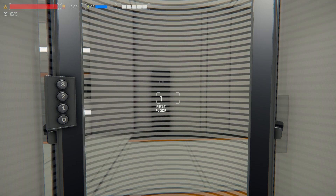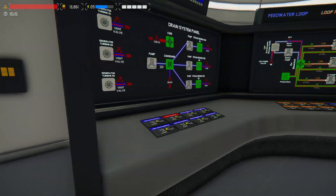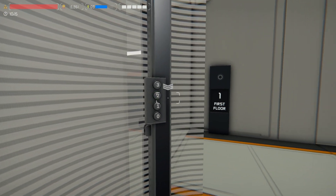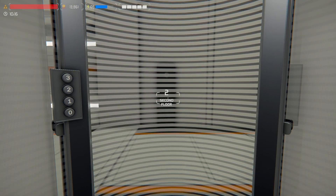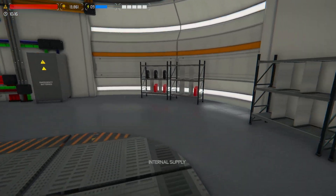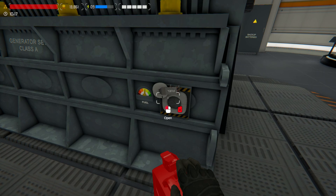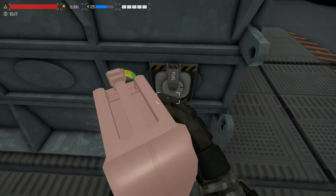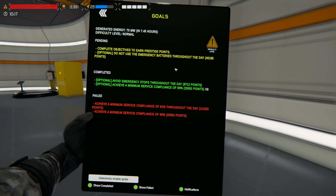It might be an idea to check the fuel on our generator upstairs very quickly. Yep, need just a little bit but that's alright. We're still waiting for the ion cleaning pump itself to power down further. I'll top this up because we do have that objective to not use any emergency batteries throughout the day, so I don't want my generator to shut down.